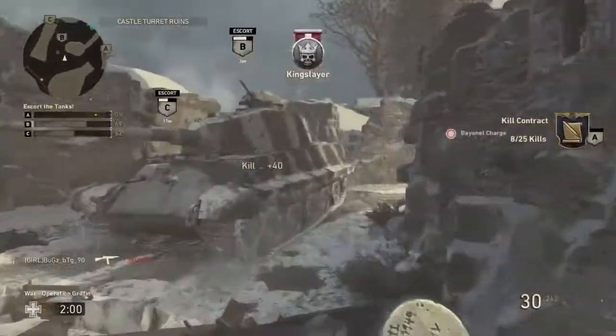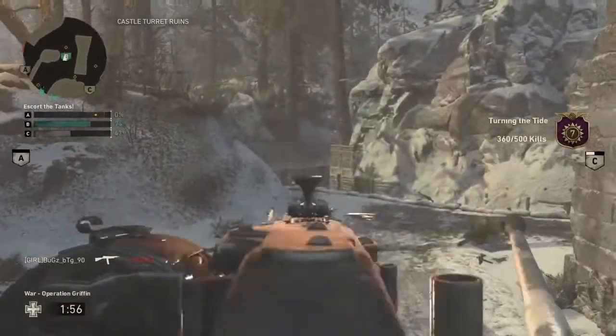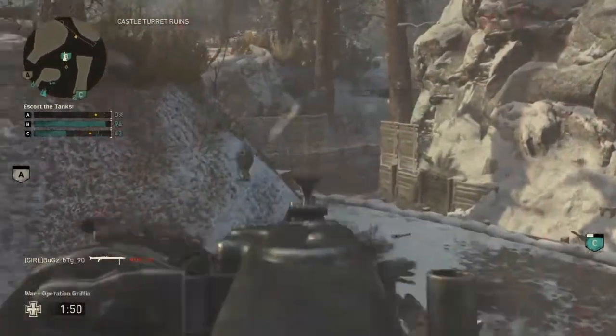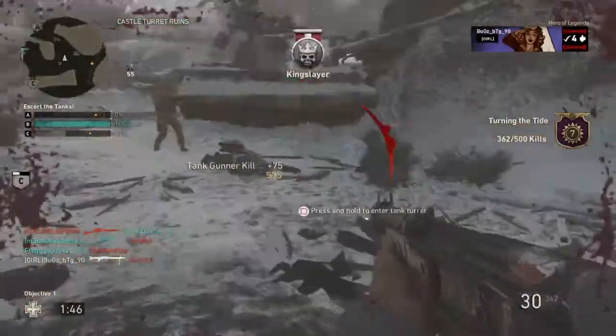B is retreating. Two minutes until the enemy destroys the bridge. B has almost crossed the front line — all we have to do is get one more tank across the line.